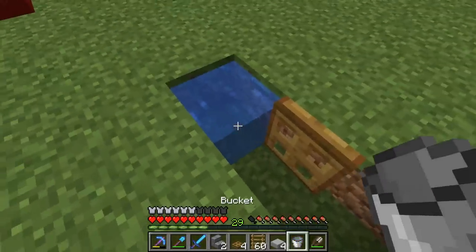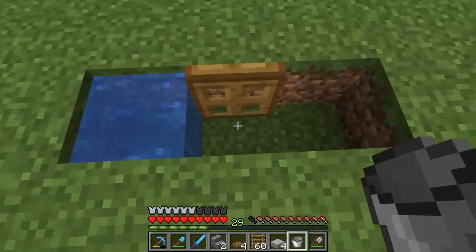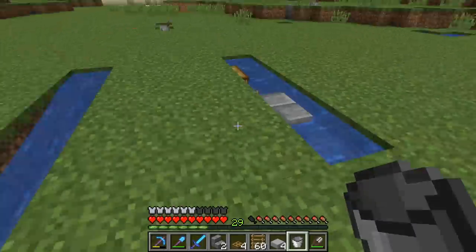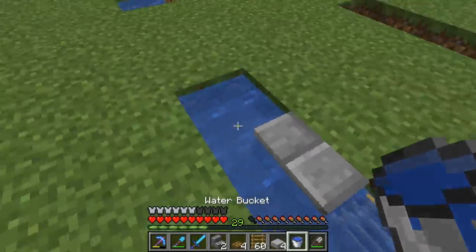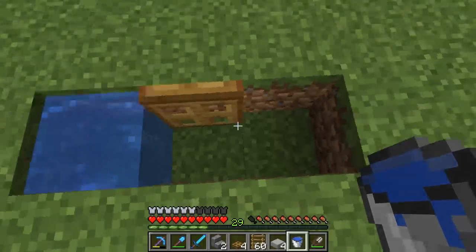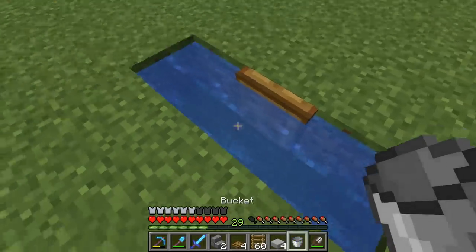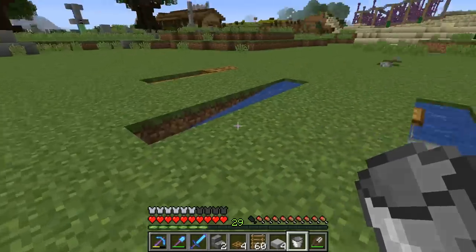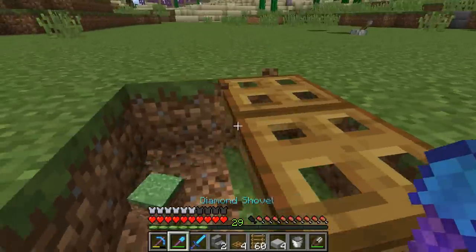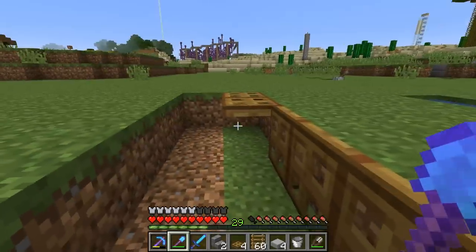So like flowing water doesn't go into a waterloggable block like this. But if a situation arises where a water source would be created in it, then it'll spread there. Which is kind of interesting. So, in our case with like the ice farm, we have a row of trap doors kind of like this, right?